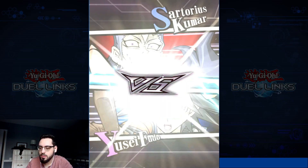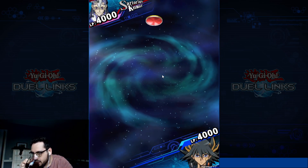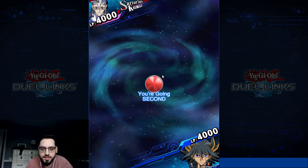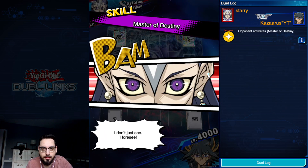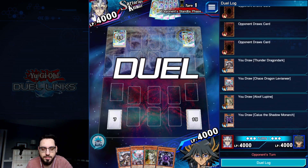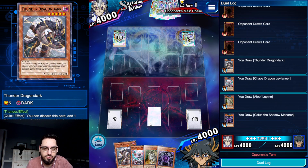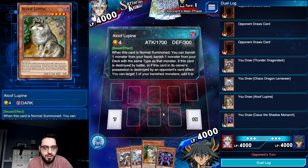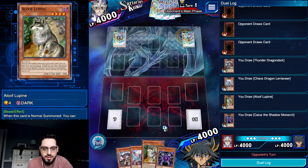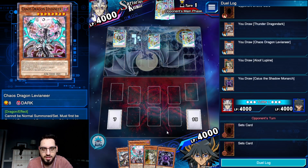We are up against Sartorioskumar. We are going second - beautiful again, two in a row. Let's just push through a Desperado board. This should be very easy. We see Aloof with Dark - there's just so much potential here, so many options to make, so many ways to play through your opponent's back row. And especially with Levy as a follow-up, it's just absolutely disgusting.